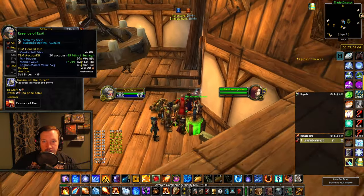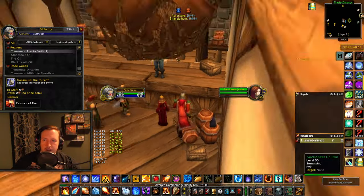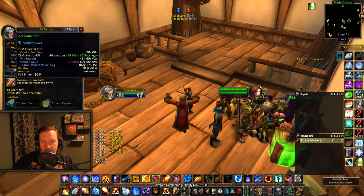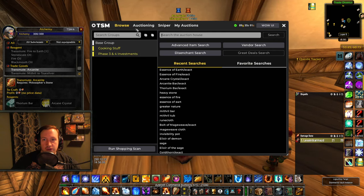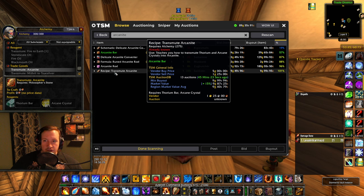Warlock tanks are really desperate to get their hands on this item as cheap as they can, so take advantage of that while you can. It's really good right now, and based on the demand throughout pretty much the entire phase, this transmute could give you way more profit than transmute Arcanite. The reasoning is simply the barrier to entry — for transmute Arcanite, it's a recipe you can literally buy on the auction house for 10 gold, or even in Tanaris for 5 gold. All you have to do is be in Tanaris, have 5 gold, and have alchemy 275.